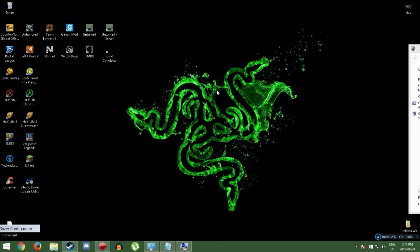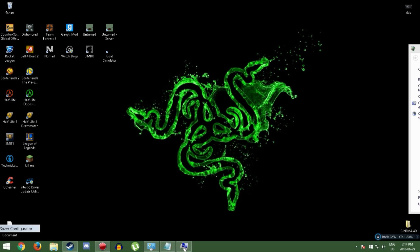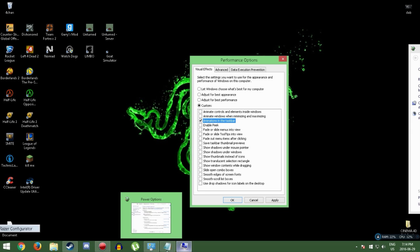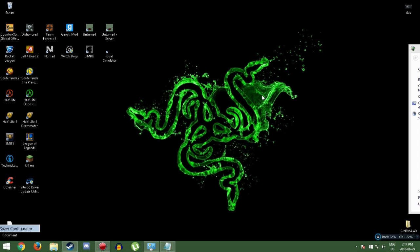First thing to do to improve performance: go to Search and search 'performance.' You'll come up with this window. You can fiddle around with all these settings, but I recommend pressing 'Adjust for best performance.' Just for my preference, I also enable animations and 'show thumbnails instead of icons,' because it doesn't really drag down your computer and it lets you see what photo it is before clicking through all your files.